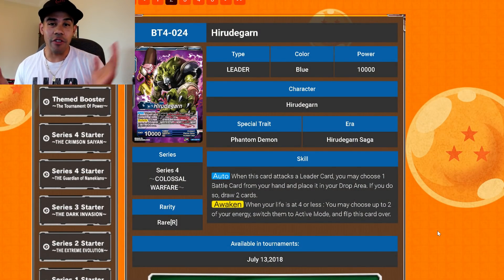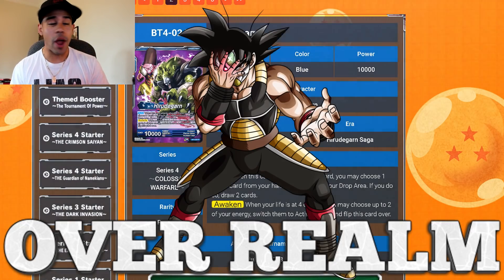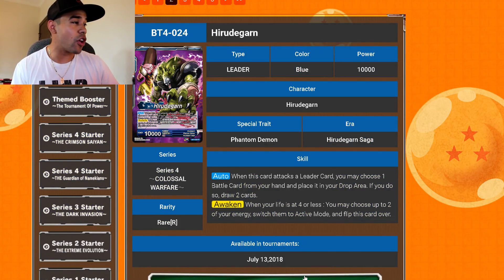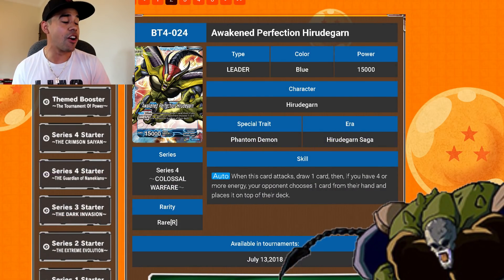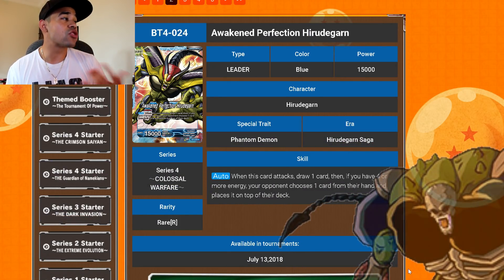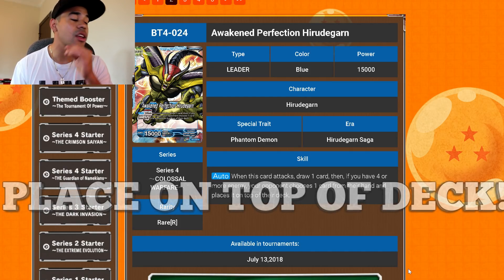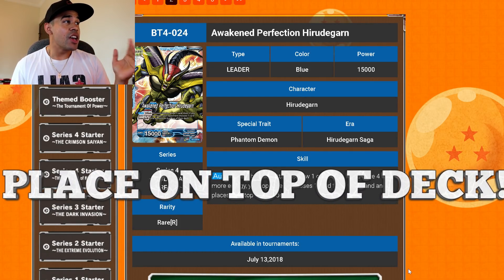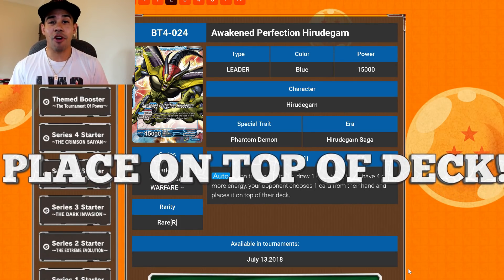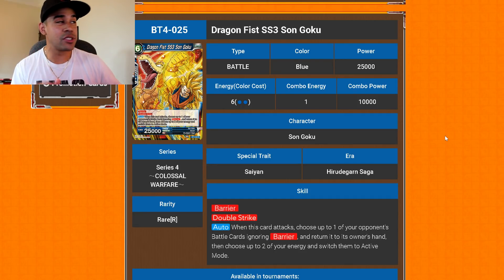Next we got Hero Dead Ground — this guy is amazing, kind of like that Golden Frieza. When this card attacks the leader, you may choose one battle card from your hand and place it in the drop area — good for over-round — and if you do so, you draw two cards. Untap two of your energies on awaken. The awaken side — Perfection Hero Dead Ground — when this card attacks, draw one card, and if you have four or more energy, your opponent chooses one card from their hand and places it on top of their deck. Your opponent will be drawing the same card over and over, which is very annoying.